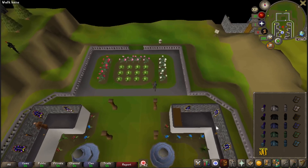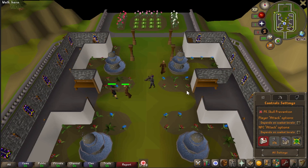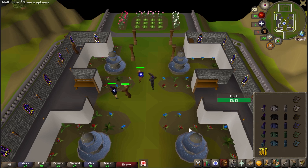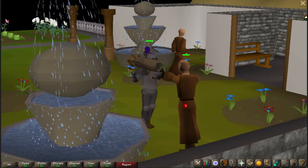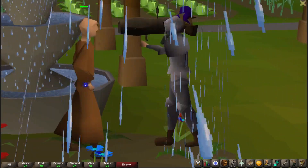If we would have died in the wilderness with a defense pure that we haven't even built yet, guys, we would have deleted the account. As you can see there's already people here kicking. Please don't forget that this account doesn't stop here. If you wish to remain free to play, grab yourself a ham joint, a strength amulet, and some strength potions. If you'd like to be a members account, then grab some spiked manacles, a swift blade if you have the GP, and more — these help raise your XP per hour.